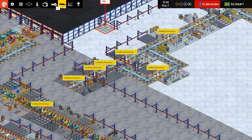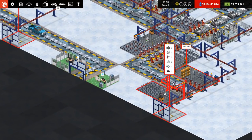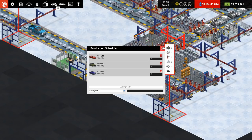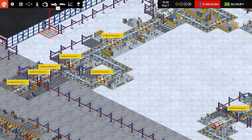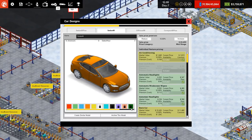Are we producing the Sedan M over here? Yes — Pickup M, change schedule, Sedan M is being produced over here. That's exactly what we wanted to see. So we'll go to our car designs, Sedan M, and create a similar model — the Sedan E, for electric. This is going to be the electric ones, you see.